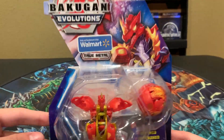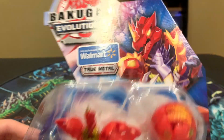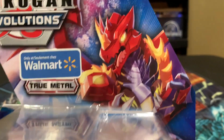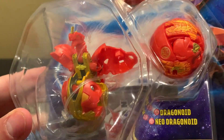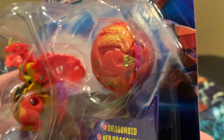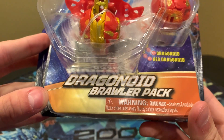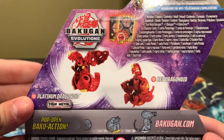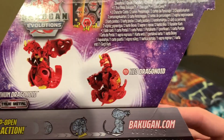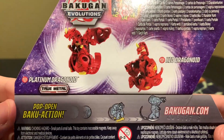Taking a look at the box, we can see that it is a Walmart exclusive, so you can only buy this pack at Walmart. You got True Metal, and then a picture of Dragonoid looking pretty cool. The Bakugan Evolutions logo, regular Dragonoid, and then Neo Dragonoid in ball form. Down here we got Dragonoid Brawler Pack, and on the back is everything you get — Platinum Dragonoid, Neo Dragonoid, all this stuff, and then Core Rollout.